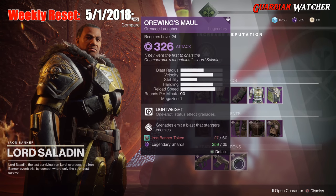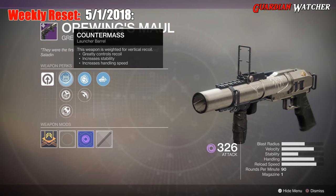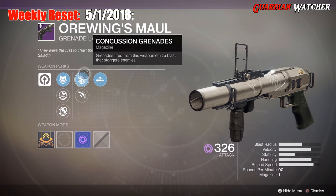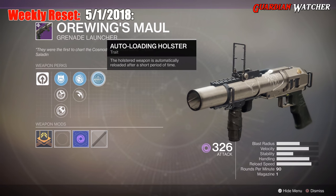Last but not least, we have your Grenade Launcher, which is Orimund's Maul. This comes with Lightweight Frame, Counter Mass, Quick Launch, Confined Launch, Concussion Grenades, Blinding Grenades, as well as Auto Loading Holster.